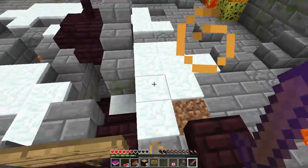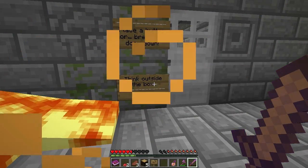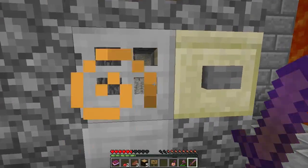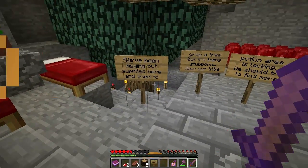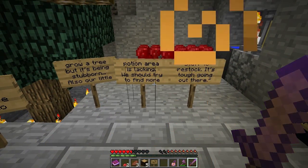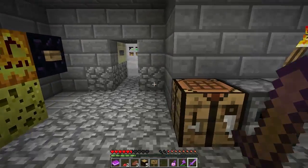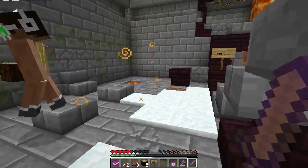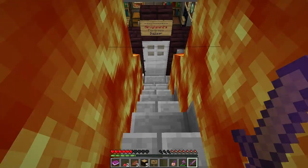Just jump over - oh no, there's stuff over there. Make a button or break down the door - think outside the box. You should make a wooden button. Home sweet home! Wait - 'Welcome to home sweet home. We've been digging out supplies here and tried to grow a tree but it's being stubborn. Also our little potion area is lacking - we should try to find more stuff to restock. It's tough going out there.' Yeah there's a button inside - come out here. Look, there's something down here. I've only got a minute left of fire resistance.